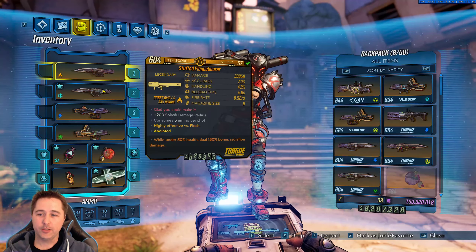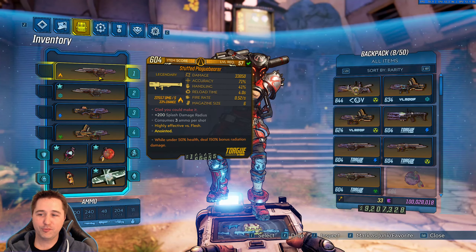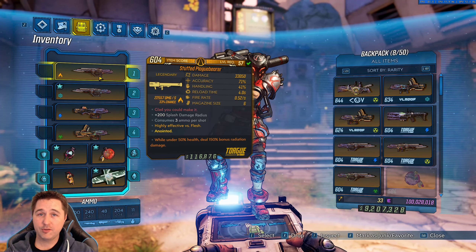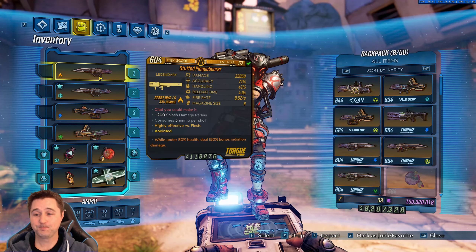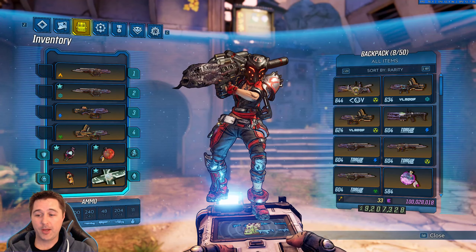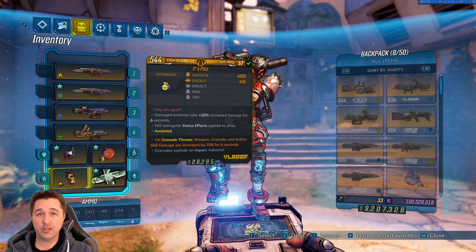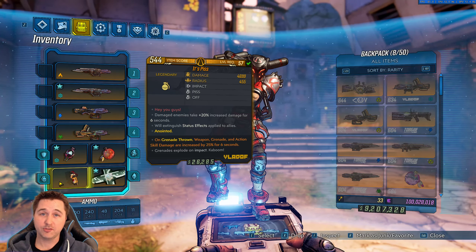As for gear, you're going to see I'm wearing two Plague Bearers in my first two slots and two Back Burners. We have different elements because we want to utilize the different health bars that enemies can have. The main one I use is the fire one for mobbing because we're increasing a lot of our fire damage. For the grenade, it doesn't matter much — I'm using an It's Piss because I can throw the debuff on guys to do more damage, and it's really good for bossing.